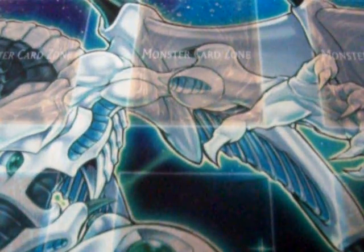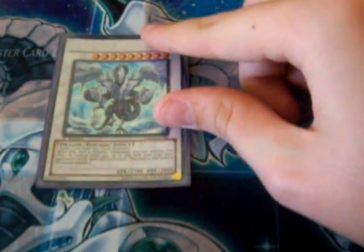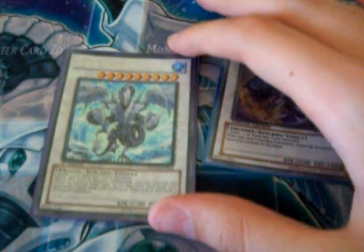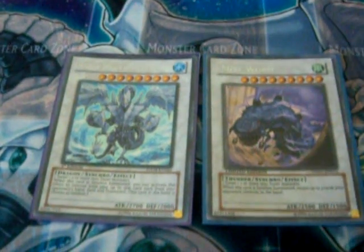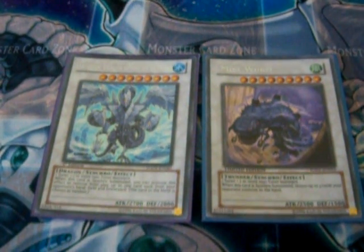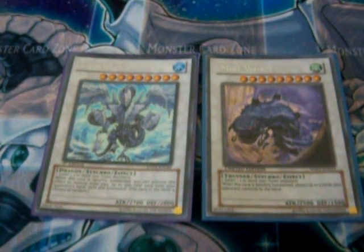Now the discussion is really good. It's about Trishula, Dragon of the Ice Barrier, and Mist Wurm. These two level-nine synchros need one tuner and two non-tuners to synchro summon.